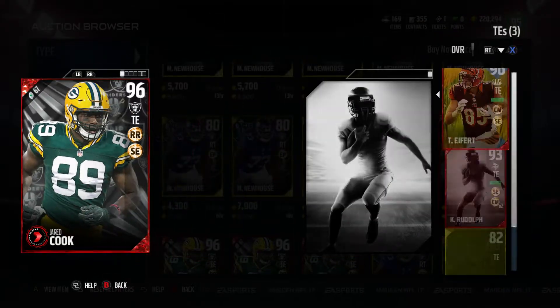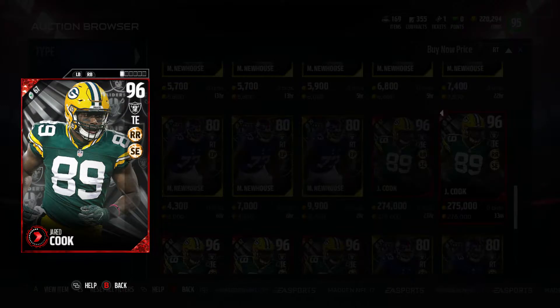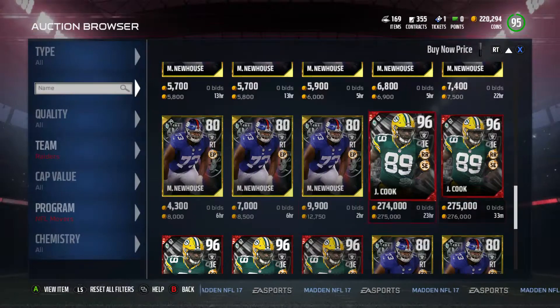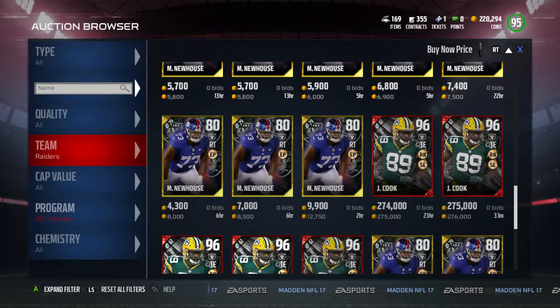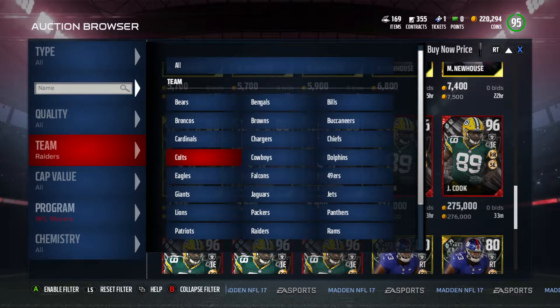Comparing him to my tight end that we got for free at the Easter promotion — I don't know why he's going for that much because Tyler Eifert is definitely a much better tight end, so stick with him if you got him in the Easter promotion. Definitely a nice card that they gave us.